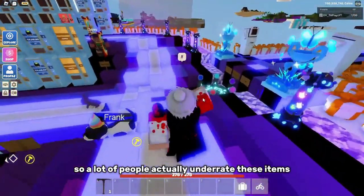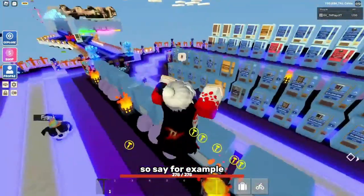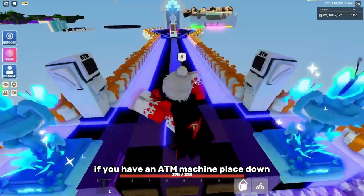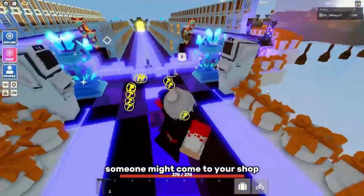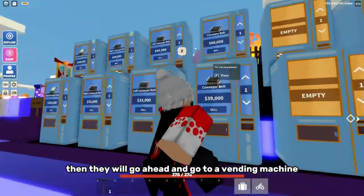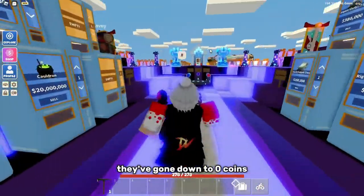A lot of people actually underrate these items since they can actually get you more money in shops and stuff. Say for example, if you have an ATM machine placed down, say someone might come to your shop with around a billion coins, then they will go ahead and go to a vending machine, right? They'll buy out all your stock, and then they're out of money. They've gone down to zero coins.